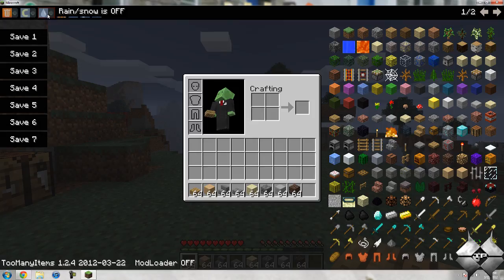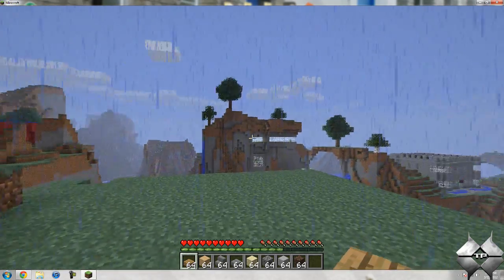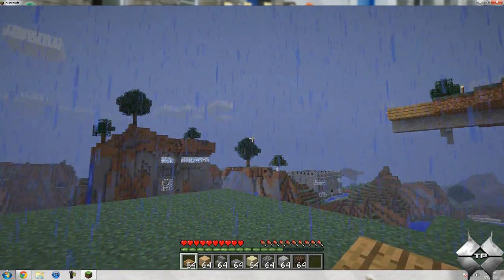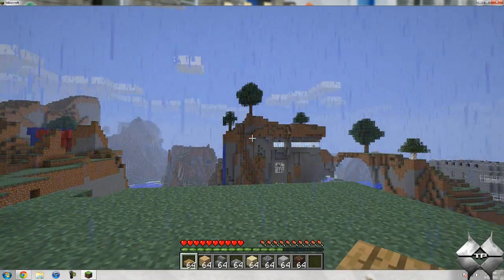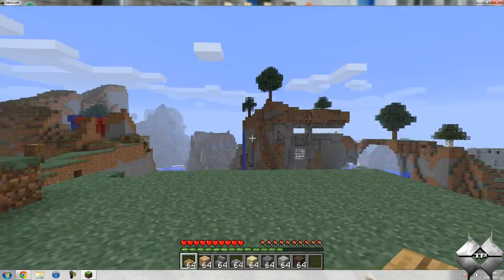Go ahead and turn creative mode off. You can also turn the rain on and off. If it's not raining and you turn the rain on, it'll start raining. But if it's raining already and you turn this off, it will stop raining. As you can see, it lightens up here and there's no more rain.